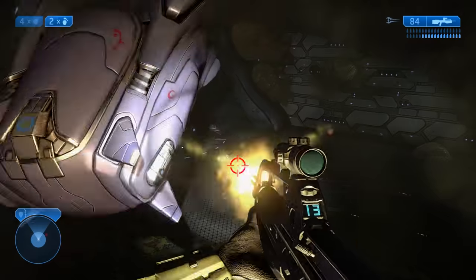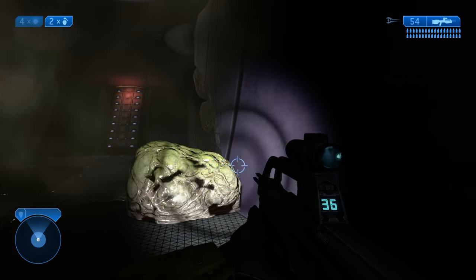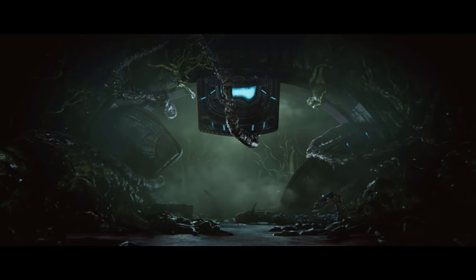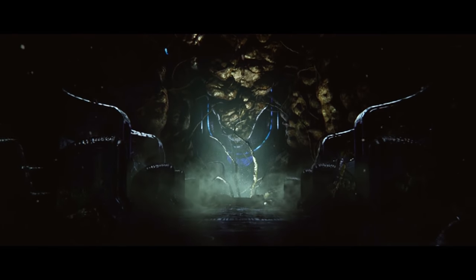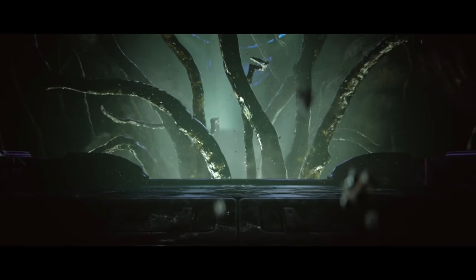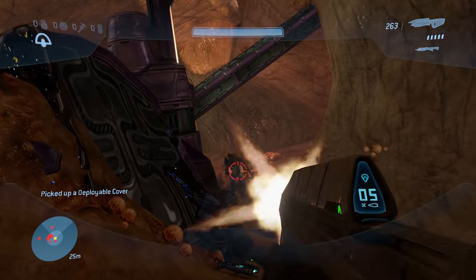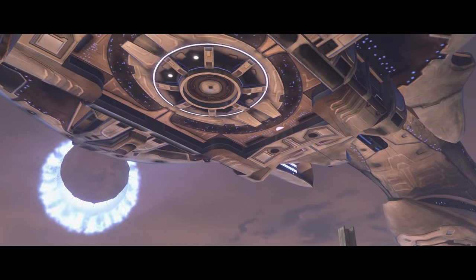Obviously, they weren't all that successful. They managed to prevent most Flood-infected Covenant carriers from escaping High Charity and performing a slipspace jump to infect other portions of the galaxy, but by this time it was far too late for the city itself. The Gravemind had fully assimilated the entire city, taken control of the Council Chamber, and managed to find a way to provide power for the entire city himself — considering the Keyship that previously powered it was on its way to Earth. Applying Precursor modifications, the Gravemind ultimately turned the entire city into a full-blown Flood Hive, allowing it to spawn various Flood forms and making it a massive, mobile base of operations for the Flood.